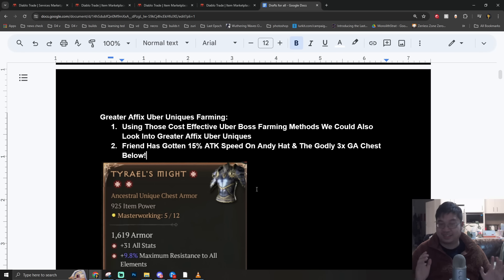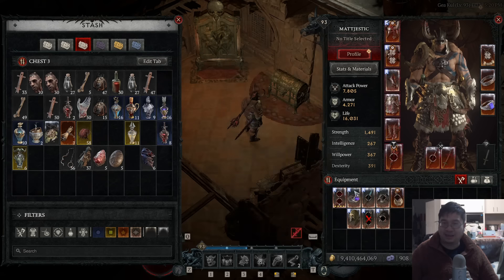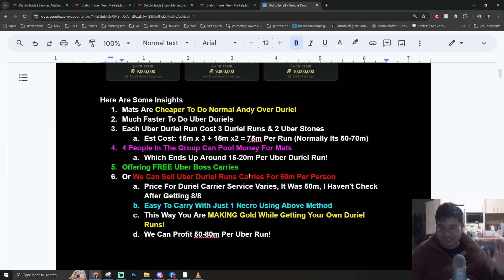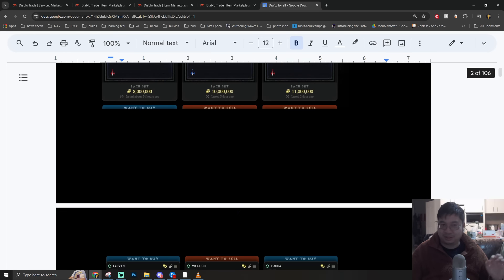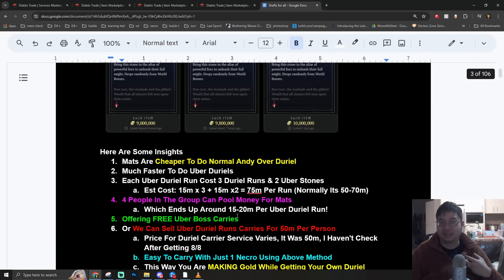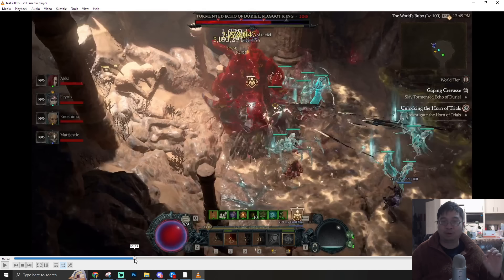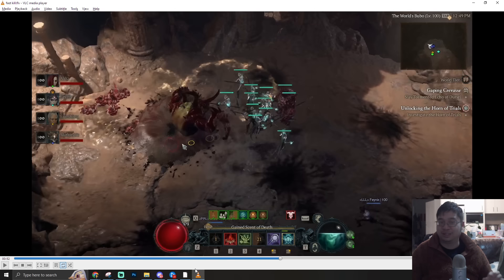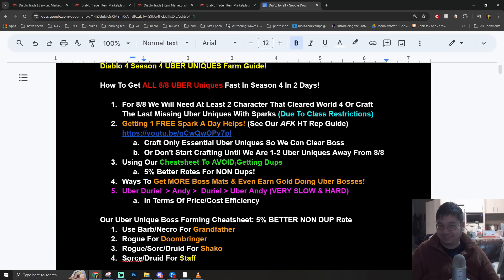Learning this method helps you farm gold, get free runs, and even take it to the next level to get greater affixed uber uniques. I'm not saying it's easy - my friends have been doing this for three to four days to find those best items. For me, I'm just happy to get all eight uber uniques each season to complete my Pokemon collection. I'll attach all the links, notes, tips, and links to services and Discord trading in the description, along with a short video showing how we kill uber Duriel super fast - even if you miss the first window on the first threshold.